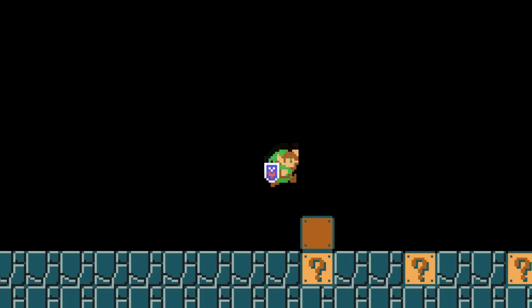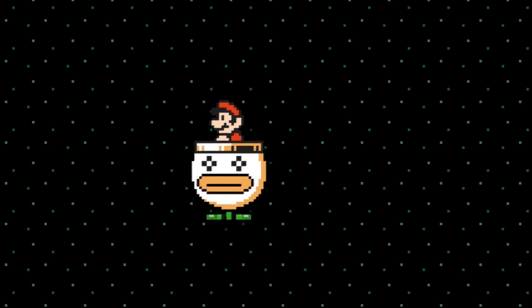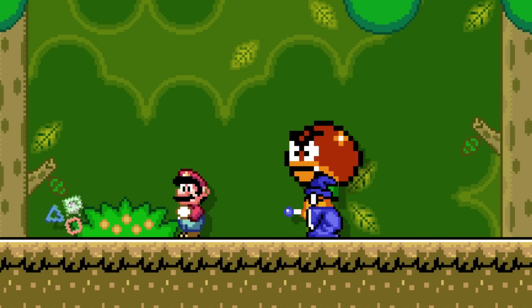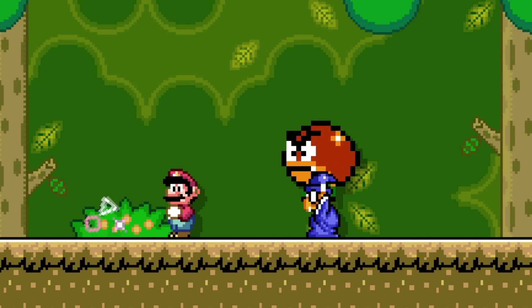Link's sword can activate hidden blocks. If moving very slightly in a clown car, Mario can fly in the opposite direction that he is looking in. Magikoopas cannot teleport when they're inside of a stack.